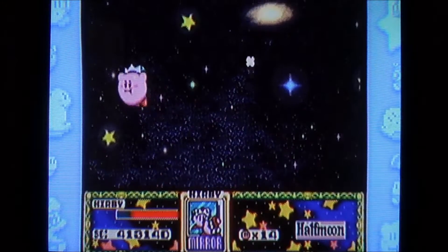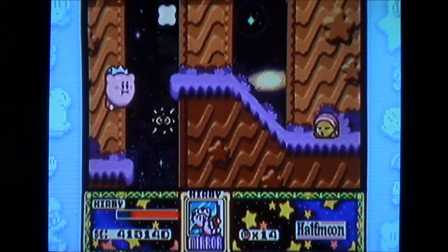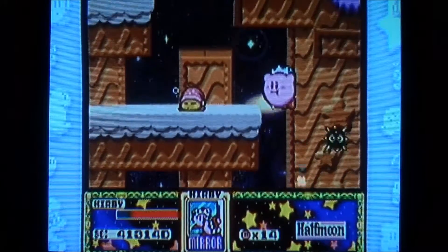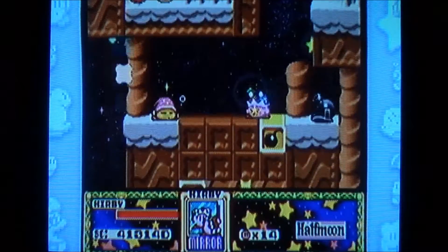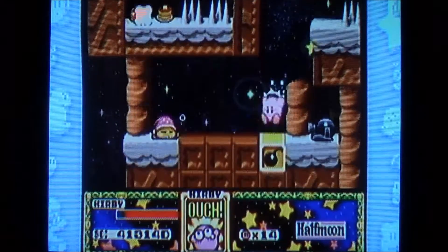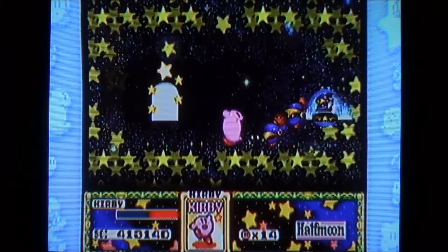That brings us to the last room, which is windy and starry like I said. You have to watch out for the enemies on your way up, which can require patience — I know a lot of people don't have much patience. I just take that shortcut there. And that's how you get Ninja — a lot of abilities come from there.